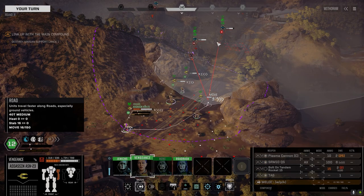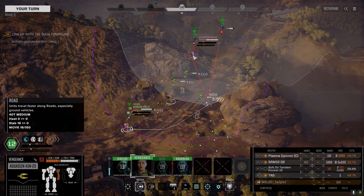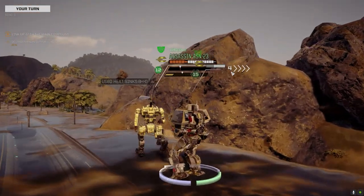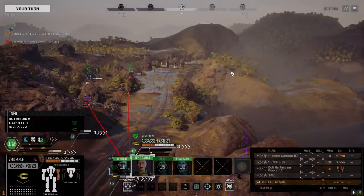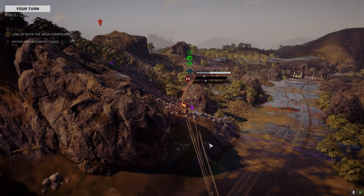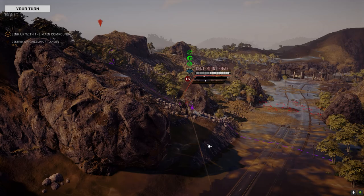Who's the dangerous one? Well you're the easier one to hit. I don't think he's going to overheat himself though. Let's go acid. Do I want to go tandem and see if I can cook off some ammo? He doesn't have a lot of armor. No, I think I want to save that for the end. Okay, we're hitting with the plasma.